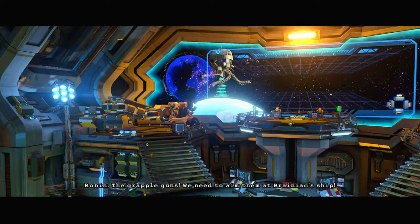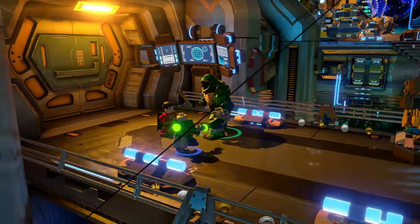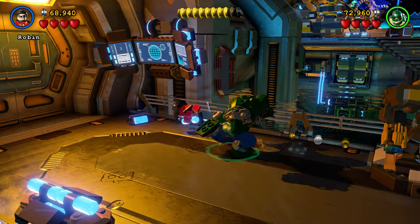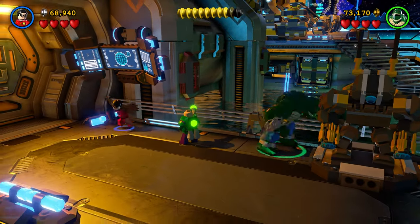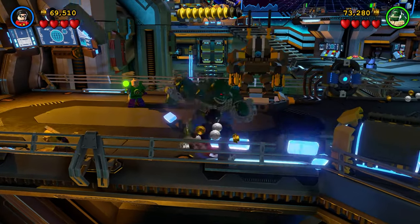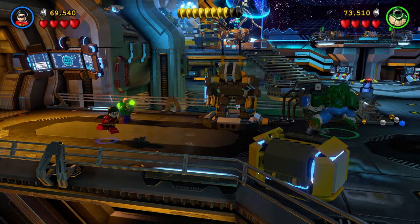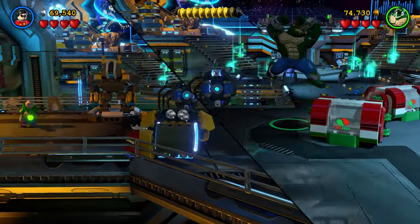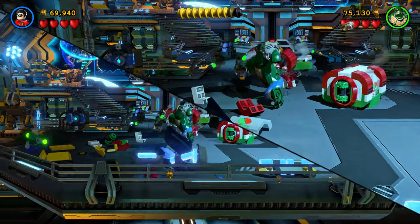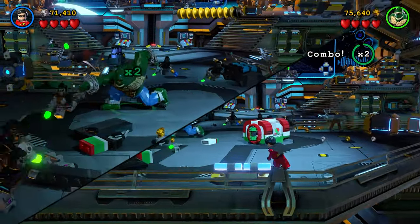The grapple guns — we need to aim them at Brainiac's ship. Yes, we must. I'm gonna be Robin — I call Robin! Look at me, bad man — this is all for you. Are you farting? No, I'm not farting! Just you walking. I'm pretty sure I heard a fart — that wasn't me, I'm pretty sure that's you.